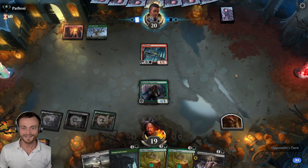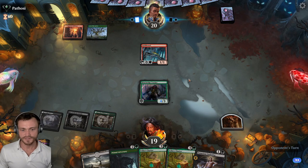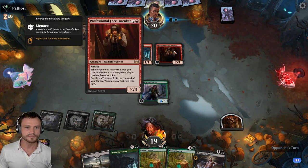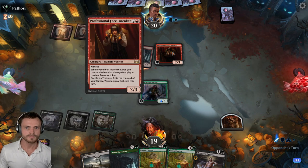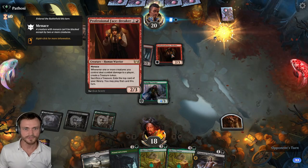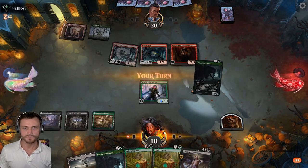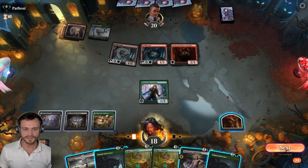Opponent giving us the rope for nothing — no Dragon's Fire, no removal, nothing on turn two. We're going to have a great turn four ahead of us. Professional Facebreaker — Menace, they get a Treasure Token. Well, that's kind of an issue. Another Gold Town — they're ramping into something. I don't know if it's just Gold Span. Attack first, deploy Chariot after, I think, is the plan here.